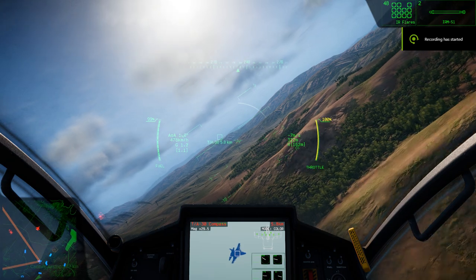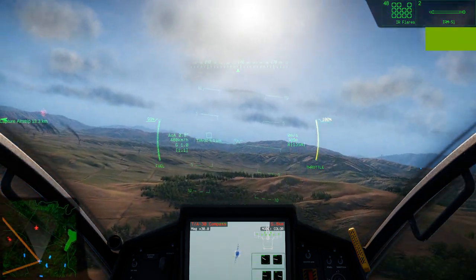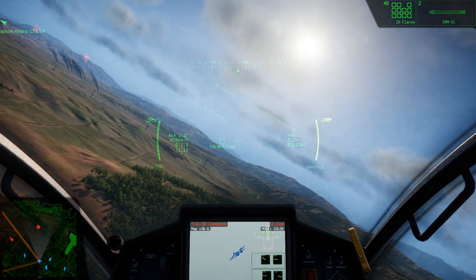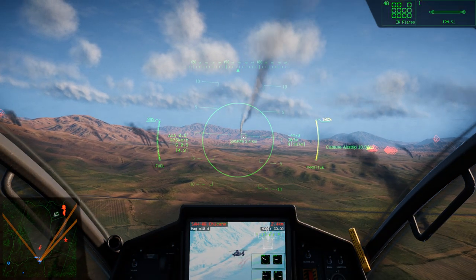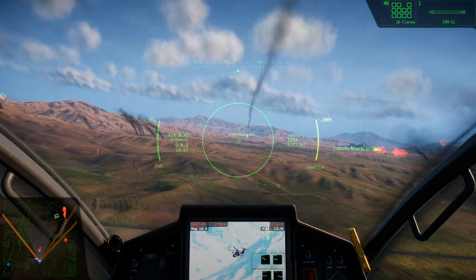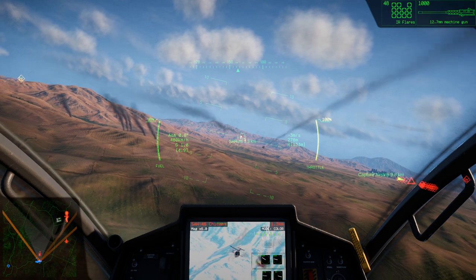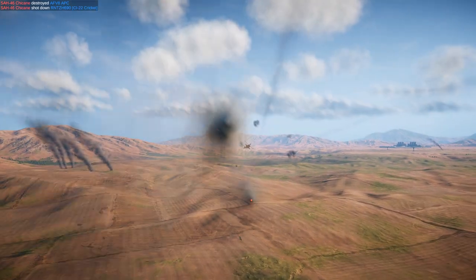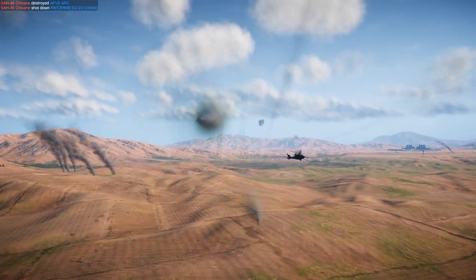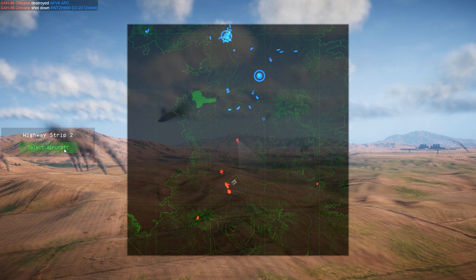TA-30 compass is in front, heading 240. We need to catch up to him. There's also an enemy chopper. Firing IRM. He actually took me out — his flares were enough to silence my missiles.